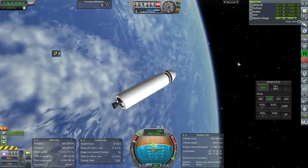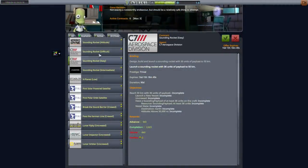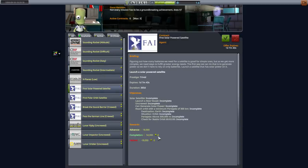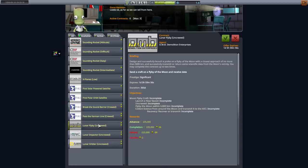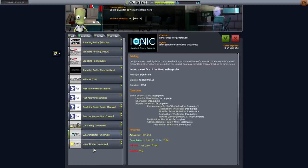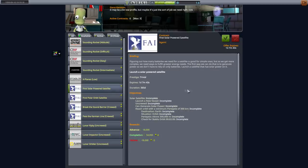Taking a look at the contracts, these sounding rocket contracts are pretty pitiful as far as their payout. First solar-powered satellite is much, much better and I think we can do that. A 300 kilometer periapsis might be more difficult and it only gives us a year — but better than sounding rockets which only give us 90 days. Crewed is right out. Lunar flyby — that's optimistic. I'll pick up the solar satellite contract. We should be able to do it in a year.